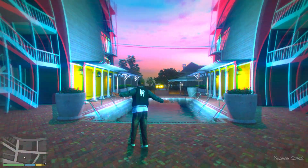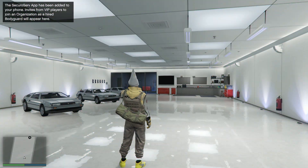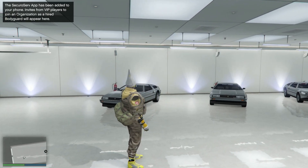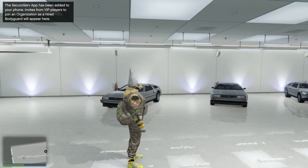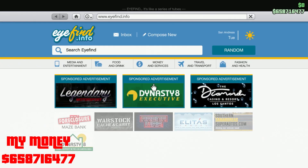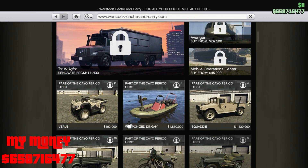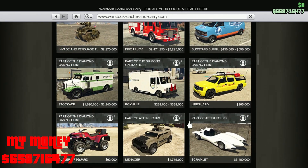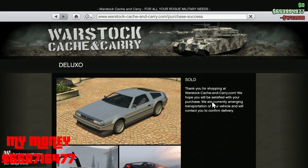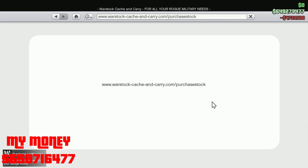Once you log into online, as you can see I have four Deluxos. I'm gonna show y'all how much money I have. What you want to do is pull up your phone and go to Warstock and buy as many Deluxos as you can. If you want to just test it out, buy one. I did it and I know it works so I bought six, just to fill out the whole thing.